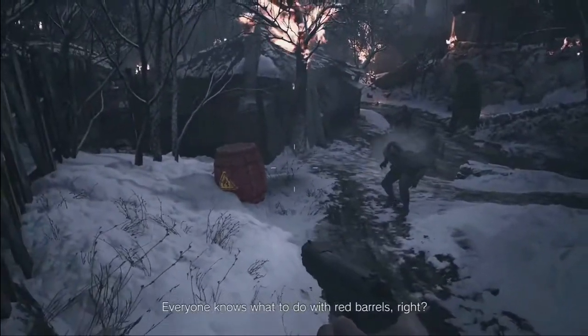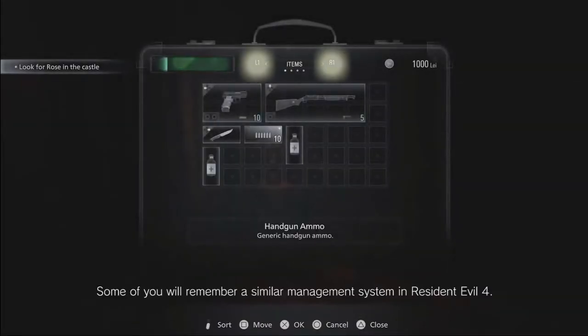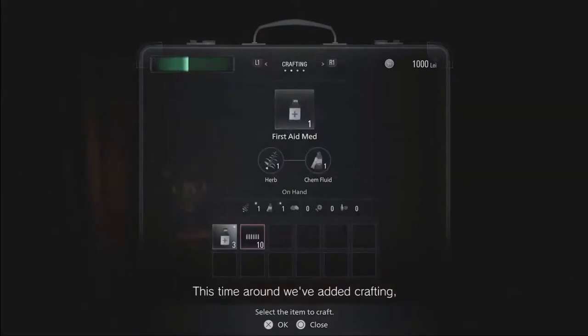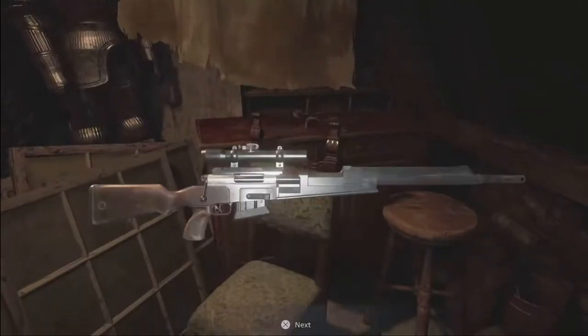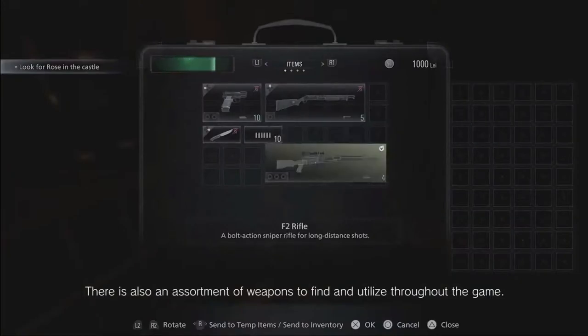Everyone knows what to do with red barrels, right? Some of you will remember a similar management system in Resident Evil 4. This time around, we've added crafting, which allows you to create items such as first aid and ammo. There's also an assortment of weapons to find and utilize throughout the game.